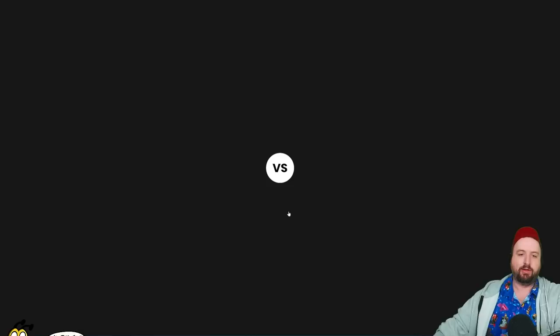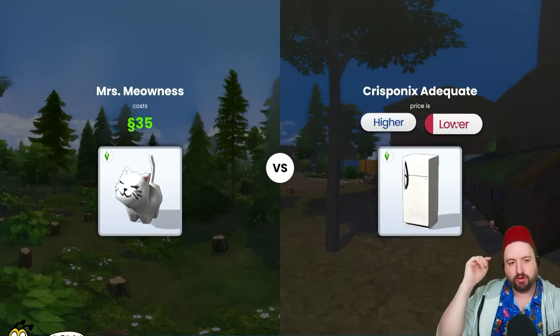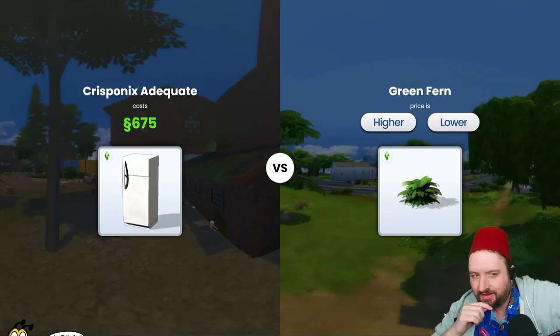Oh no, there's a fire in my house! All right, let's go again. Okay, garden planter box — 200 simoleons. This kitty item has gotta be lower. Yes! Okay, 35 simoleons. The fridge has got to be higher than that — there's no way it's lower than the cat toy. Let's see — 675, easy!